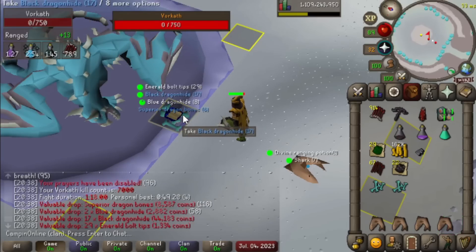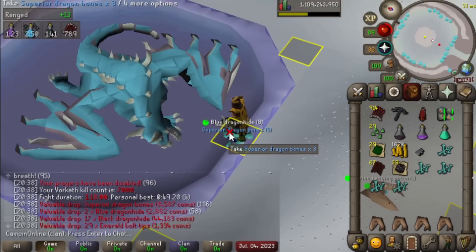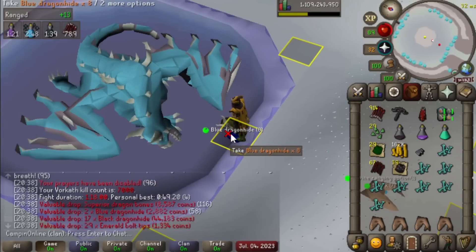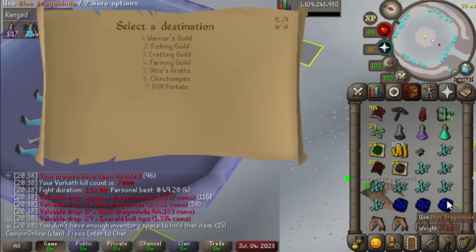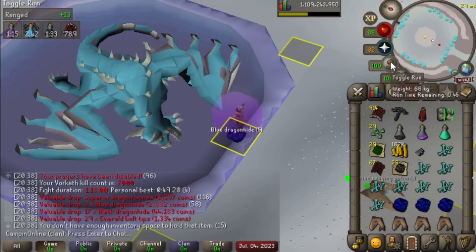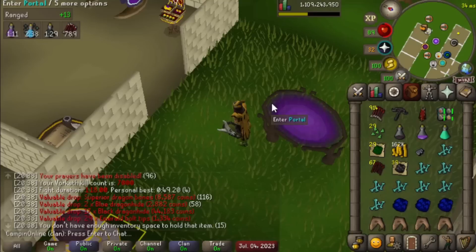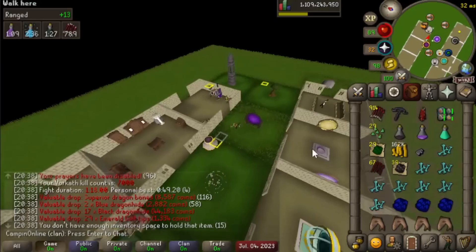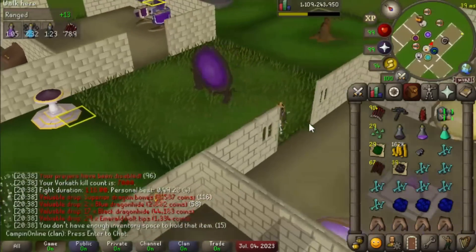This here is 7,000 KC at Vorkath. Still missing the pet, but can't complain too much since Vorkath is pretty good money and I don't mind the boss. But next up, since we're going to be taking a little break from Vorkath, I think we're going to be doing some Barrows, but until then I think we're going to just do some more easy clues.